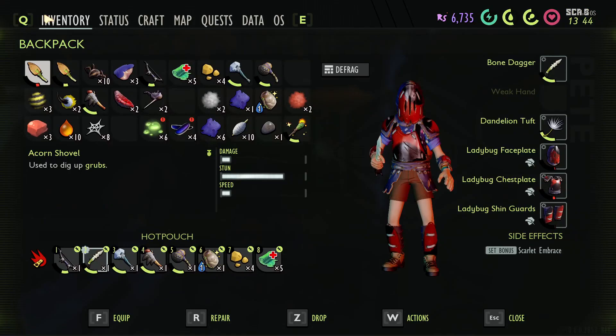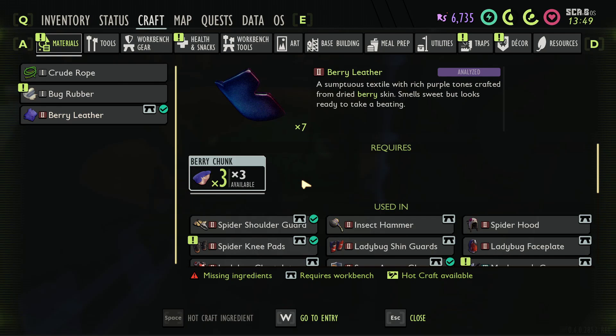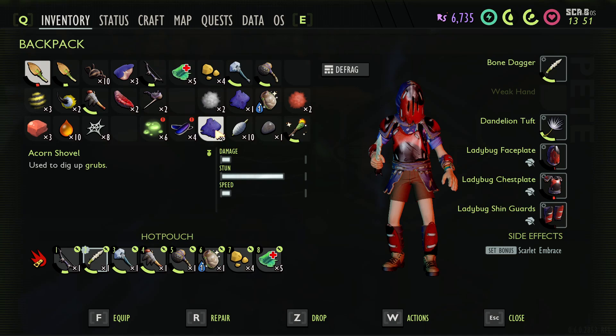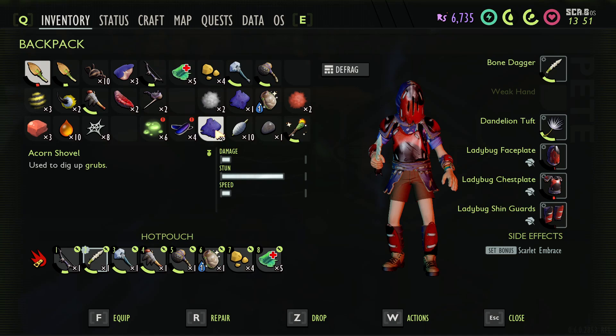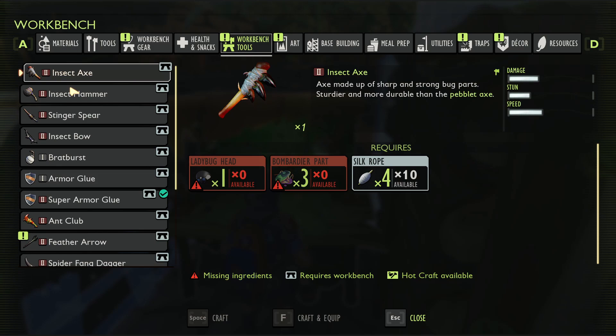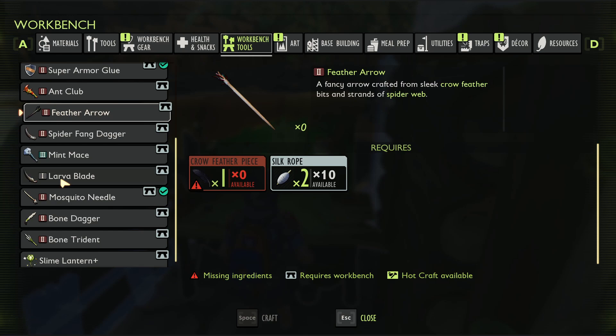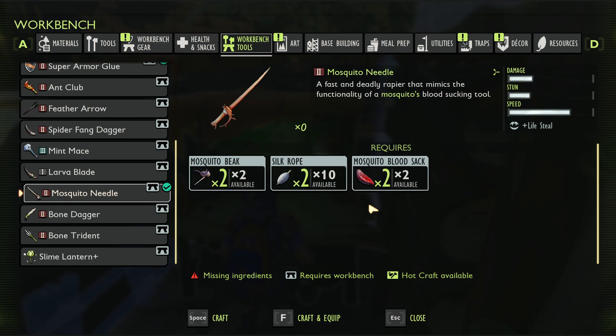Let's go ahead and make the berry leather first. Actually, no — we don't need it, but we'll make one anyway since we're already here. Wait, I have to make it on the workbench! That's what it was — small brain. Alright, workbench tools. Let's make this bad boy. Feather arrow — oh, that's expensive! One whole feather! Maybe one day, not today. Where is the mosquito needle? Let's go ahead and make this.